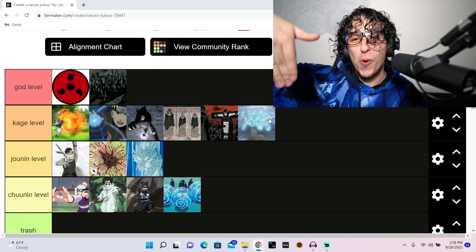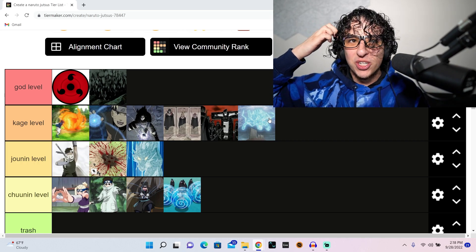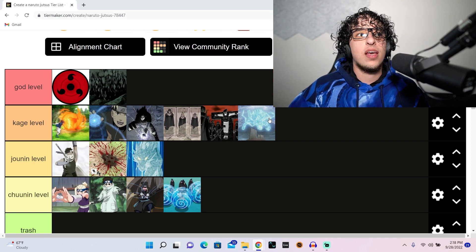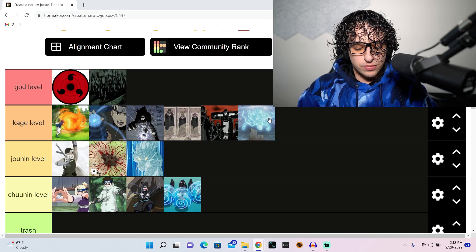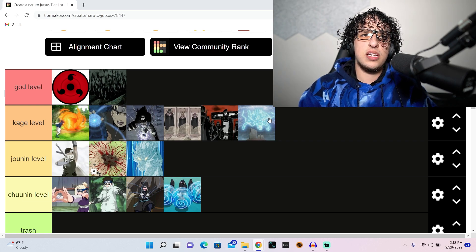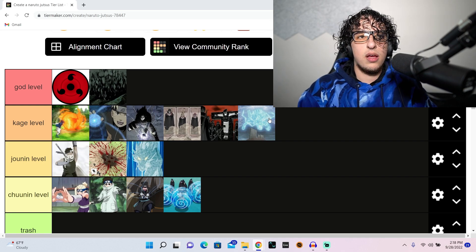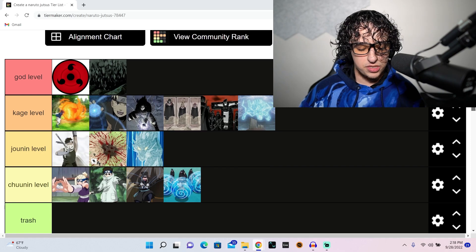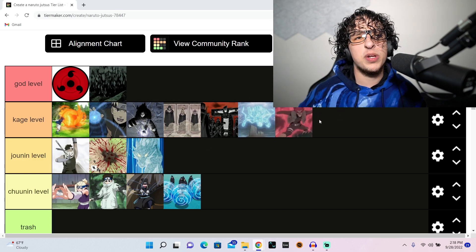This is Kirin — 'be gone with the thunderclap' — oh that was so sick. Naruto is so awesome because it has so many cool jutsus, they're really good at being creative and coming up with new things. The only reason Kirin isn't higher is because it's not used nearly enough to go higher, but it was just ultimate badassery — one of my favorite moments in Naruto was that fight.